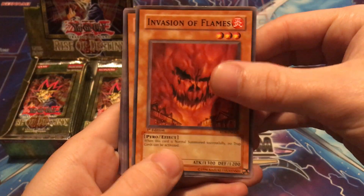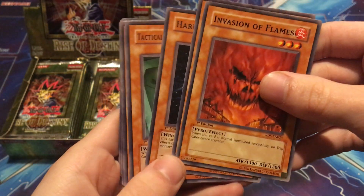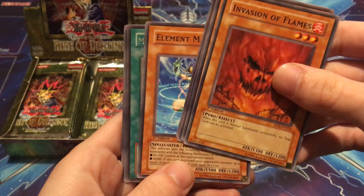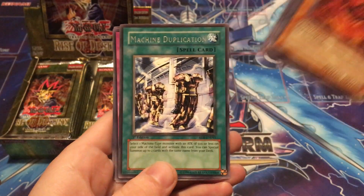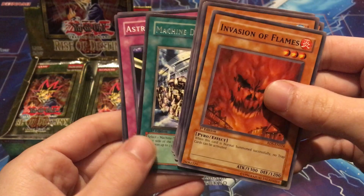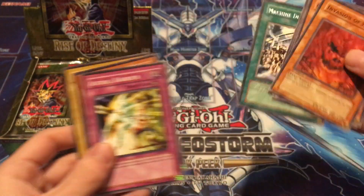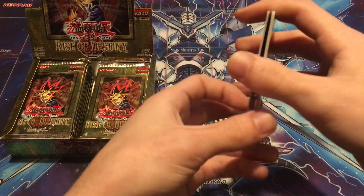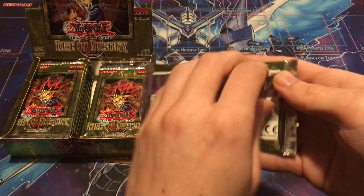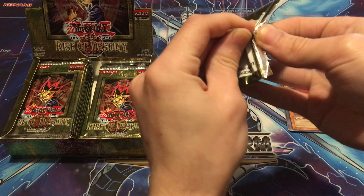Invasion of Flames, Creeping Doom Manta, Harpy Lady Number Two, love this card, Tactical Espionage Expert, Elements Magician — and our first rare is Machine Duplication. That's actually a really good rare, a really big hit. Also Astral Barrier, Heavy Mech Support Platform, and Bakochi the Frightening Car. I'll leave the Machine Dupe out — that's a good one.